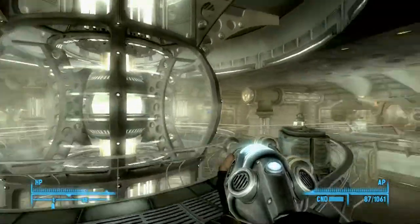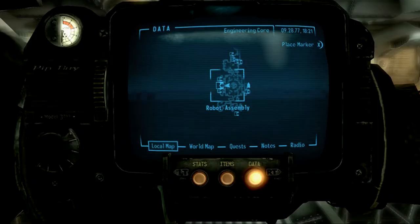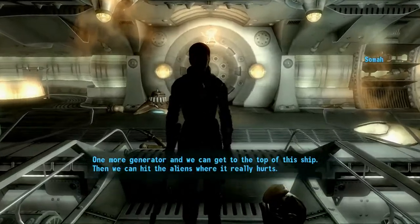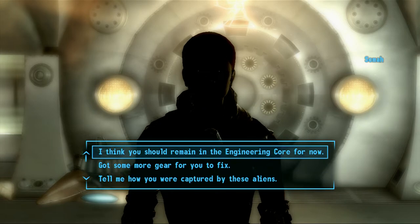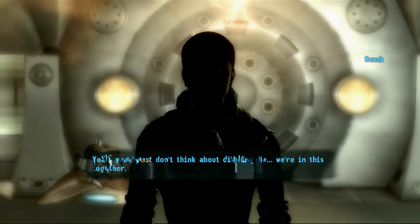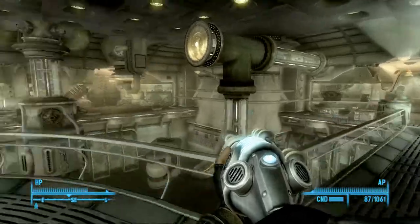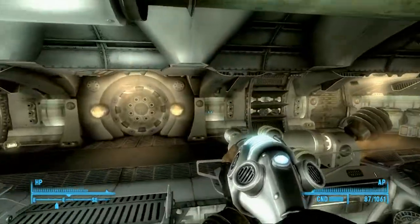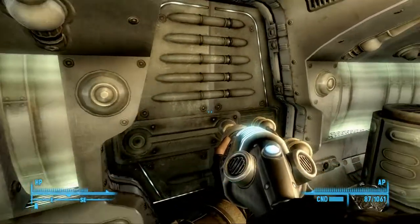Alright, where's the final place I need to go? Need to go to the hangar, one more generator. I guess she's already following me alright. Or if she doesn't follow it's not a big deal - the cargo hold, let's go here real quick, let's check this out, let's see what's in the cargo hold.